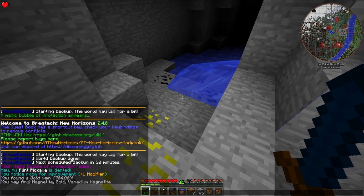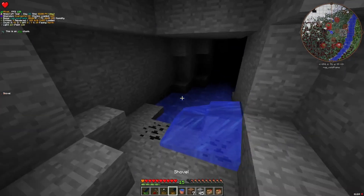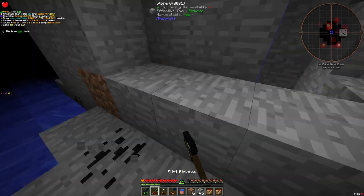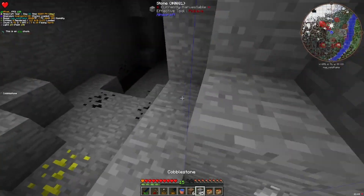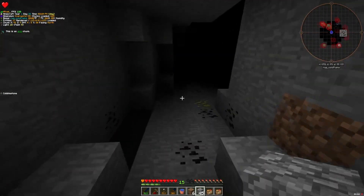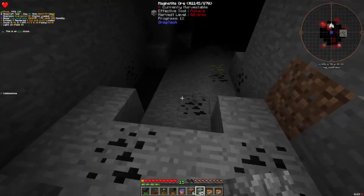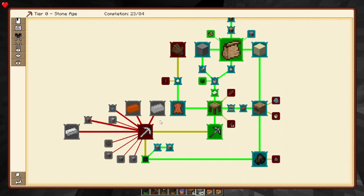This one right next to my base is magnetite, which is iron, gold, and vanadium magnetite — which is like harder-to-process iron, I think. My pickaxe broke. But I'm pretty sure this is iron here, so that's a good one to have near base. Let me get some torches and let's start mining this chunk out, because I think iron is the first one we need.